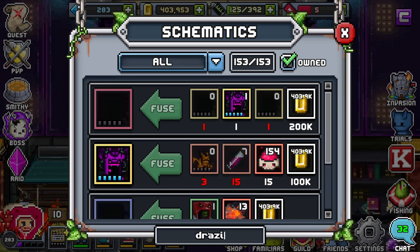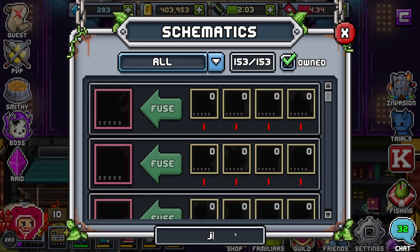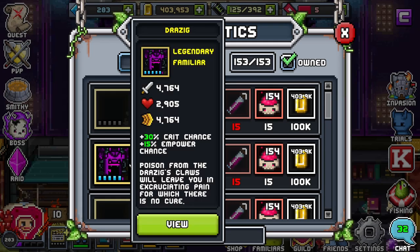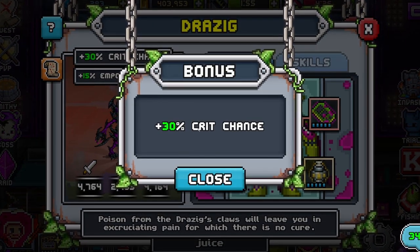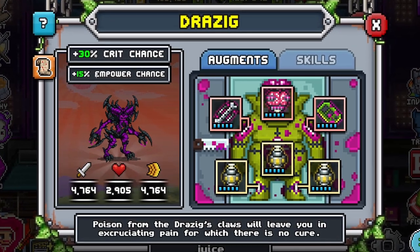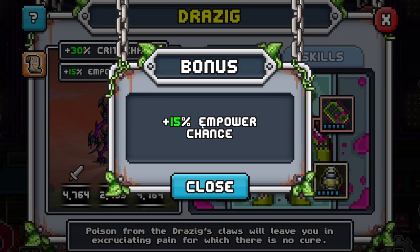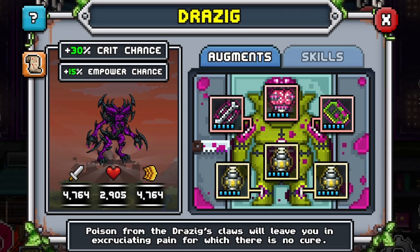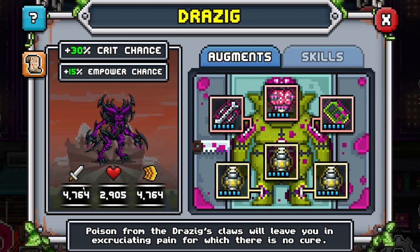And that's Drazig. One thing about Drazig is he's honestly kind of a powerhouse. He's a little slow, but he hits pretty hard. They come with base 30% crit chance, which is amazing, especially when paired with empower chance, which he also comes with at 15%. If you take a look at their stats, they're leaning more towards the DPS role. They're quite even on speed and damage, which means they're pretty well-rounded.